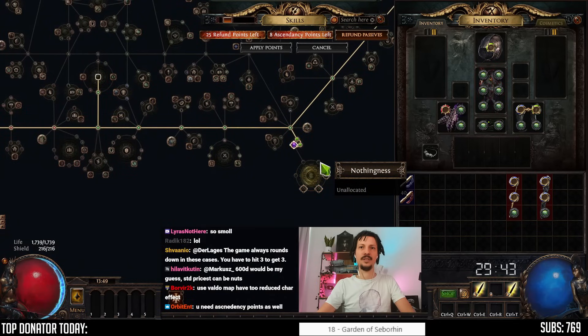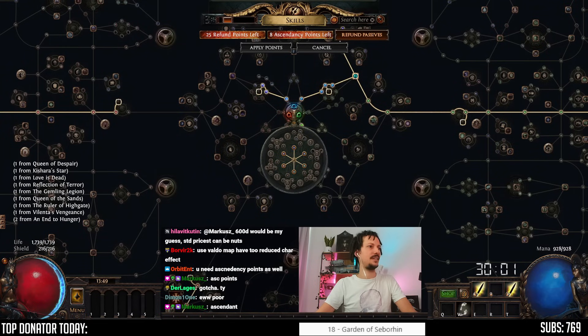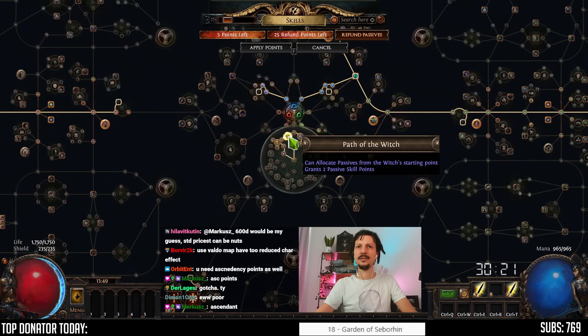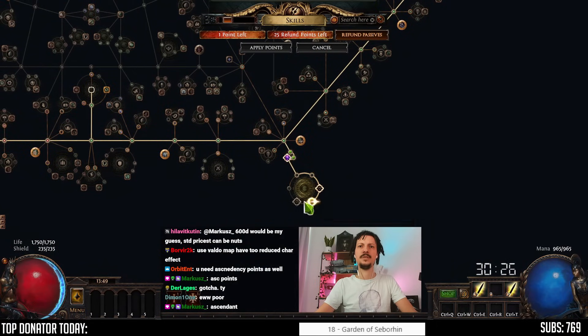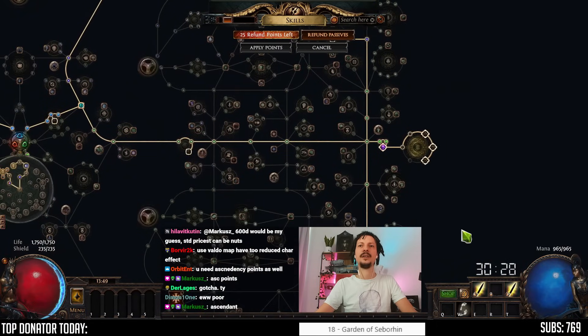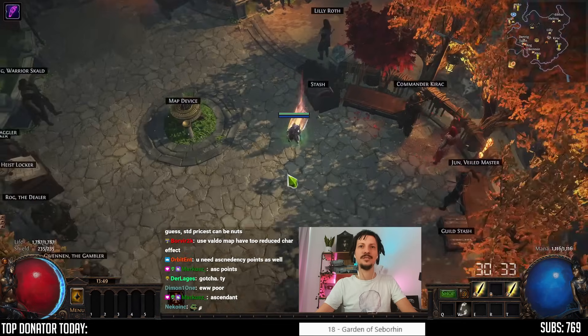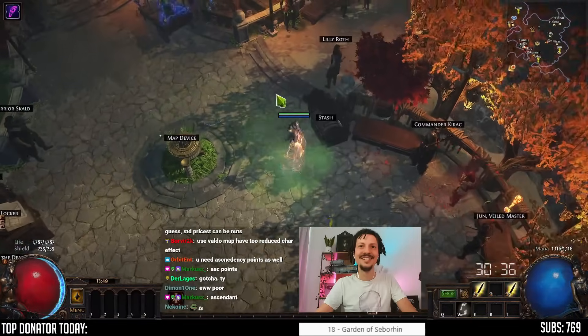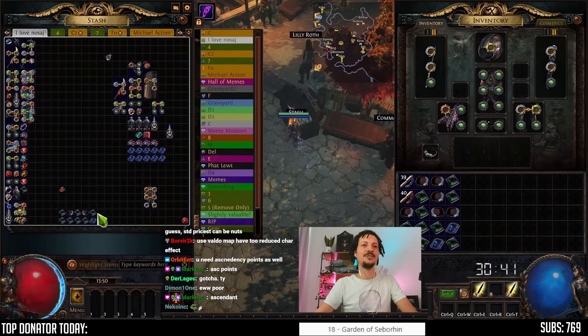I guess we don't need more points. I can't spec these. Ascendant — we need to spec our Ascendancy tree, here and here. Alright, five points left. Two, three, four, five. We have every socket. Weapons. Now we'll put in all jewels, and then lastly we'll put in the Adorned.